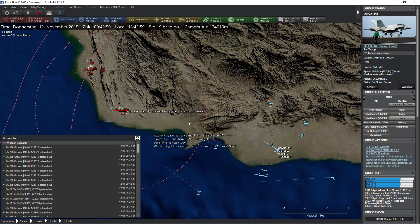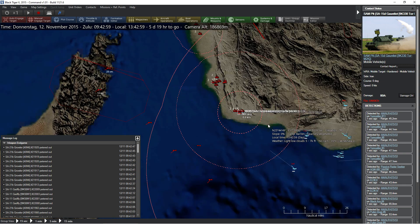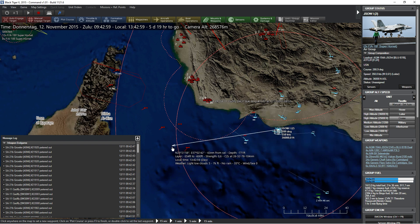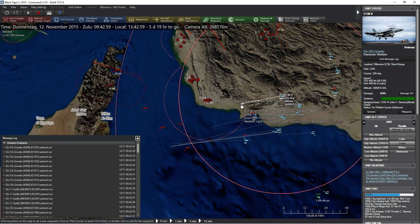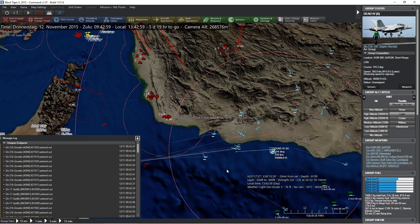If we're not going to take them all out, we do want to take out the Buk. Bingo fuel is in 50 minutes at 300 miles, so I guess we could come over here. Let's bring these guys up this way and from there they should be able to support that. Let's bring some over there and closer down here, intercepting like that — on cruise speed please.